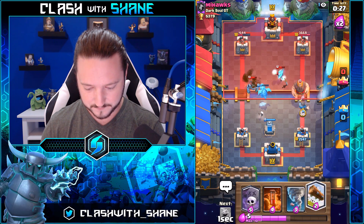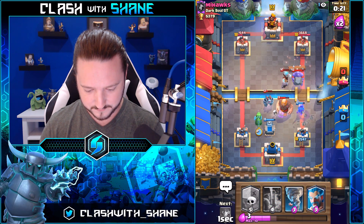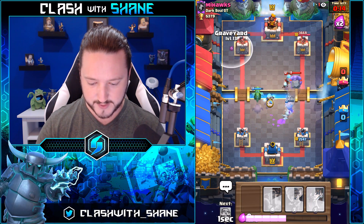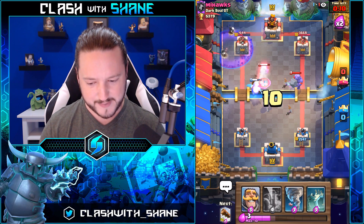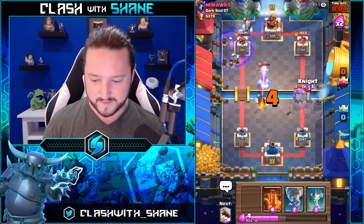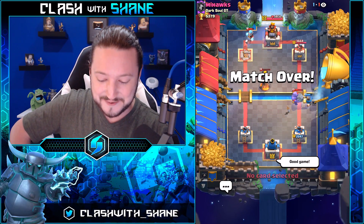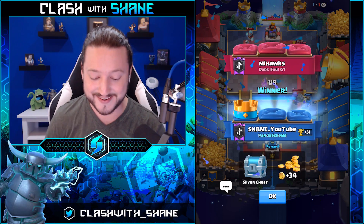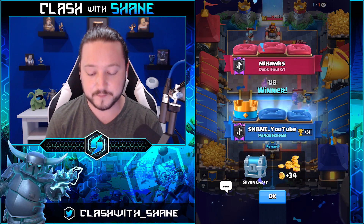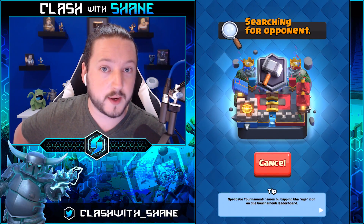We missed that drop. We good, we good. Nice. He arrows that. We're gonna get a graveyard right here because his arrows is out of rotation. A little bit of stuff building up — do work graveyard, more damage, more damage. Tower go down — his arrows is out and the tower goes down! Good game. What a weird deck — literally, he had inferno tower, lightning, and giant beatdown all in one. What in the world is going on?